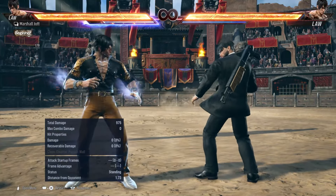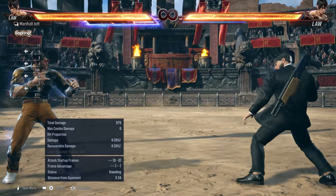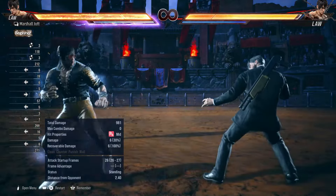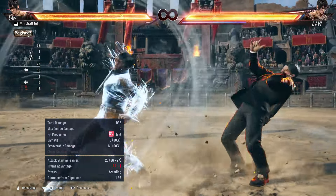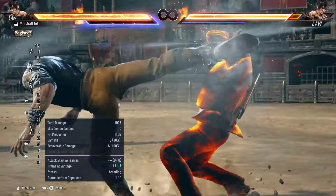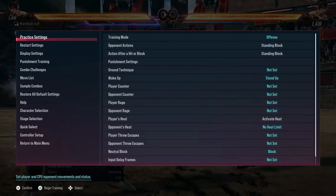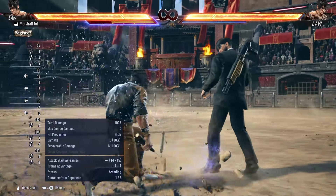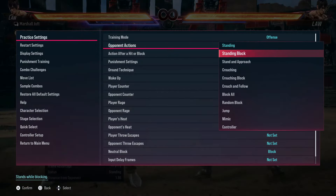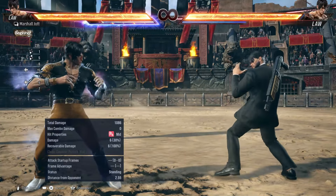Now let's move on to the second nerf: the heat smash nerf. There's really just one strategy here. Before the update you could throw it out as a trap on whiff. I suggest you stop doing that at higher levels — opponents will sidestep the second hit and launch you, and the reward is not worth it because the launcher is gone. Even after landing this move on a whiff you are not getting any launcher, so there's no point in taking that big of a risk and getting yourself launched.